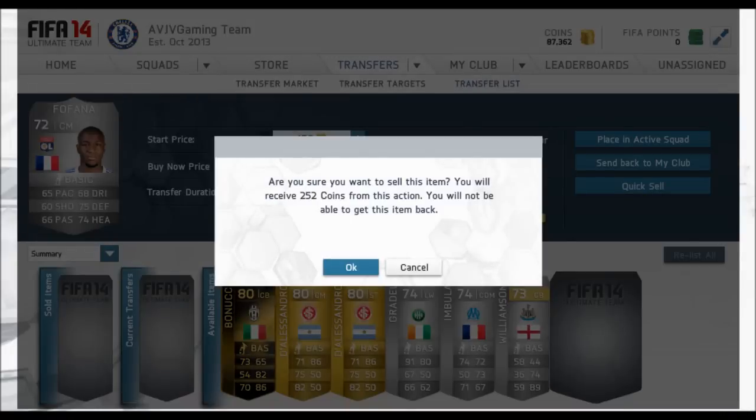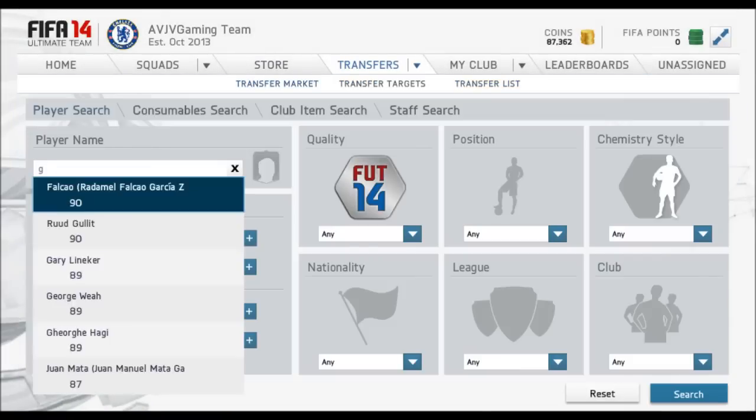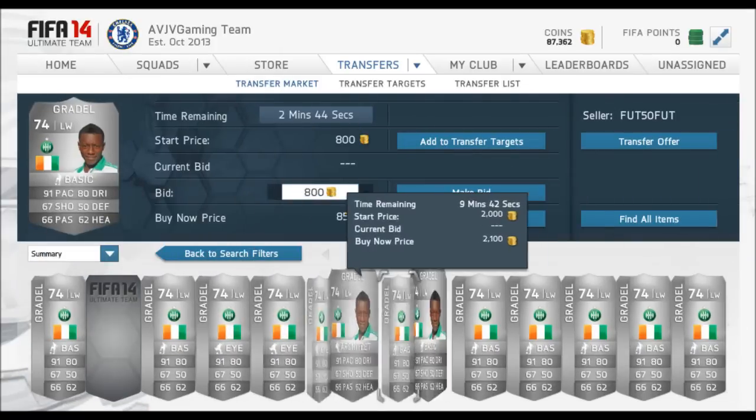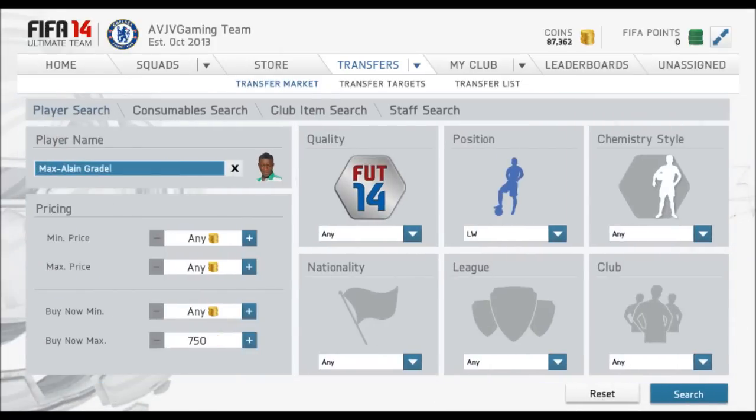Up on screen, you can see the updated web app. The coins display has become much smaller, and they've given you player search, consumable search, all of that on one main tab. And up on screen there, you actually have some players that I've picked up.